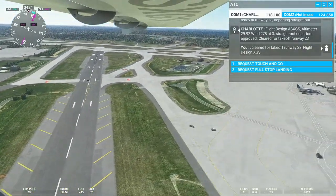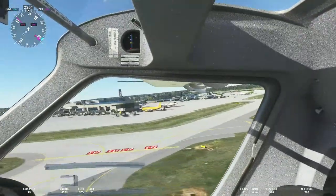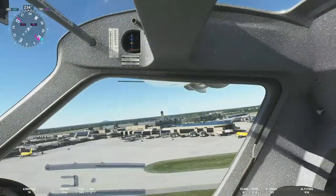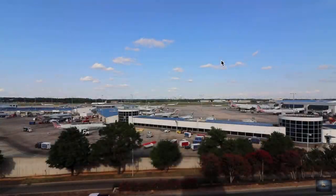The first thing you'll notice is the blue roofs on the concourses, which are very unique to Charlotte Douglas. In fact, take a look at this quick time-lapse clip from my plane spotting visit to CLT.